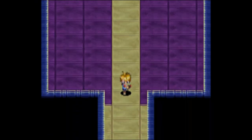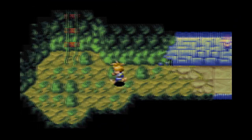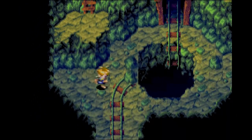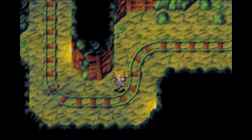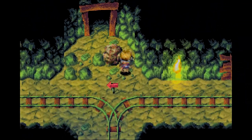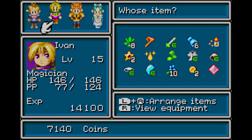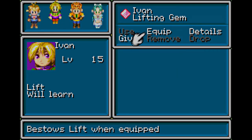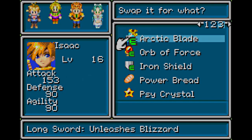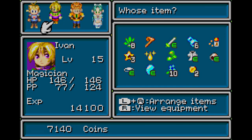Hey guys, welcome back to Golden Sun! Last time we fought the statue here and we can essentially leave from here now. We also got the Lift Gem, so we can actually go ahead and use this. Ivan has it so I want to swap it out and give it to Isaac.